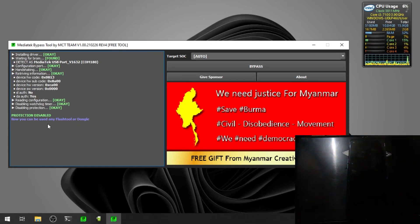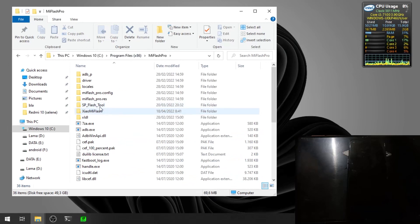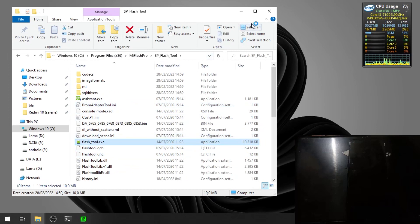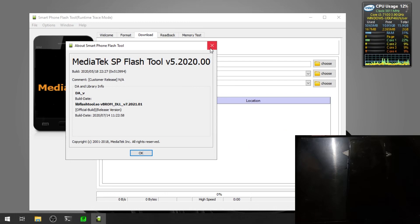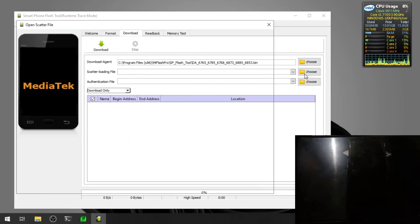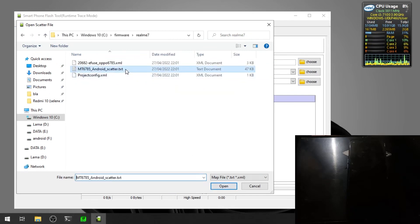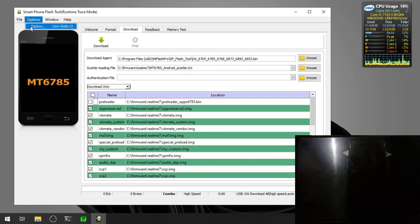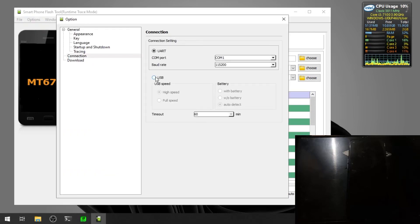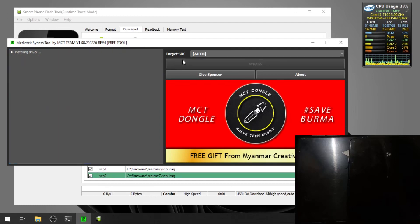Hit 'Set Protection Disable.' Now open SP Flash Tools — I have it inside the folder. We're using version 5.2020. Select the Download Agent, then select the Scatter Loading file, which is the file you extracted from the OAFP. Make sure to check 'Preloader,' go to Options, and enable USB High Speed with a 16-minute timeout.